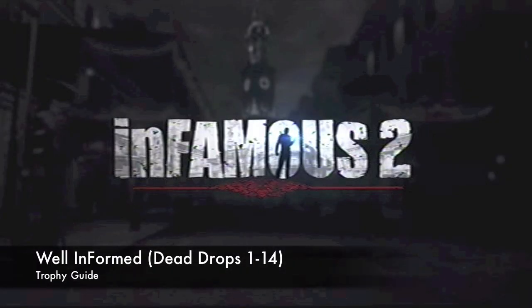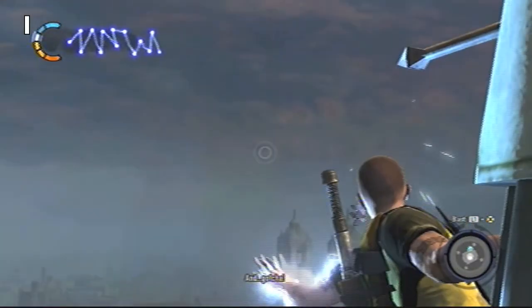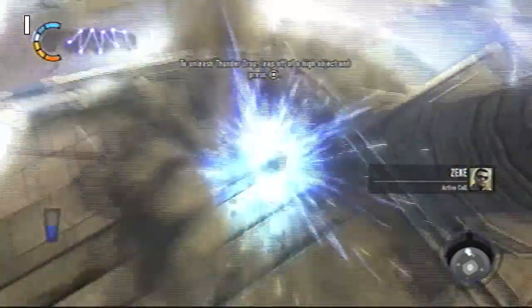Hey there everyone, it's John here from VGIMIAC Unlocked, back in Infamous 2 grabbing Well-Informed, which is to grab all the dead drops. This part 1 will cover dead drops 1 through 14. Dead drops are these little pigeon things you shoot down, and basically they have some thumb drives on them — if you collect them, they reveal some back story of the game.